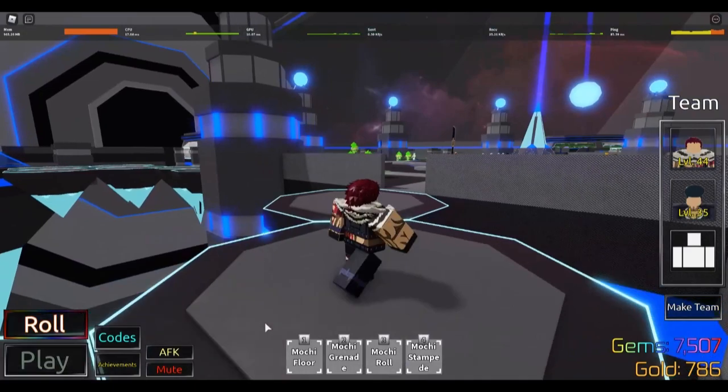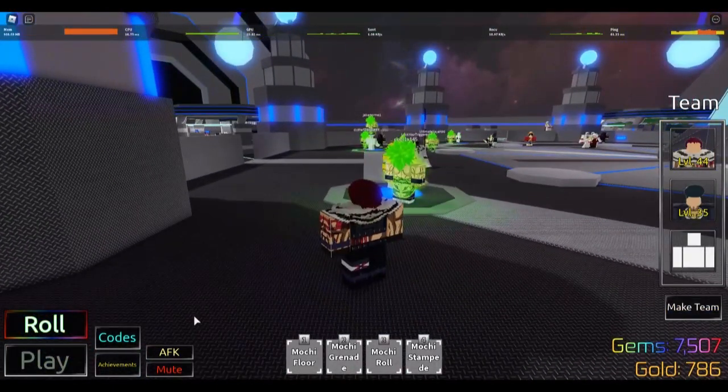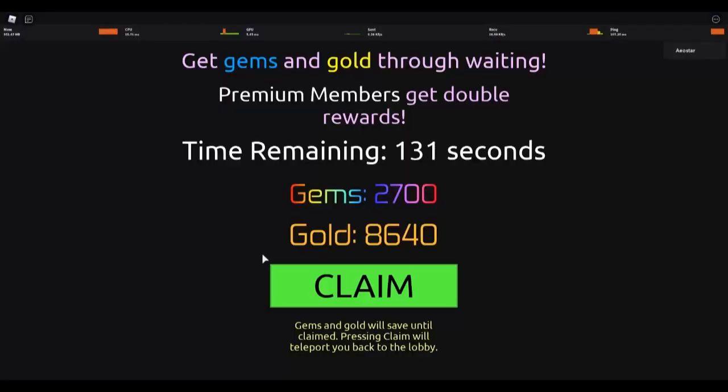So I have a solution to get ourselves over 10k technically. If you go over to AFK, it's separate — so as long as you don't claim it, the gems and gold will stay in there. Let me show you guys. Okay, we're back. I was AFK farming for gems and we got like 2.7k gems.